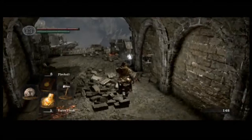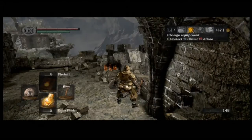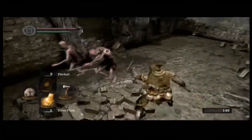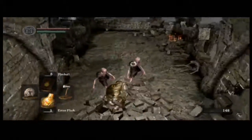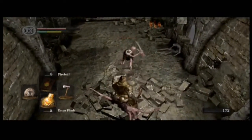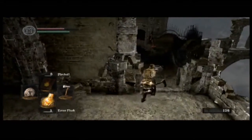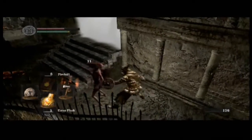That little shiny orb right there is my Pyromancy Flame — I love my Pyromancy. Over here there are a couple of guys waiting. I got a backstab on this one, he's done. And now it's your turn — I'll get behind you. Backstab. Another backstab.